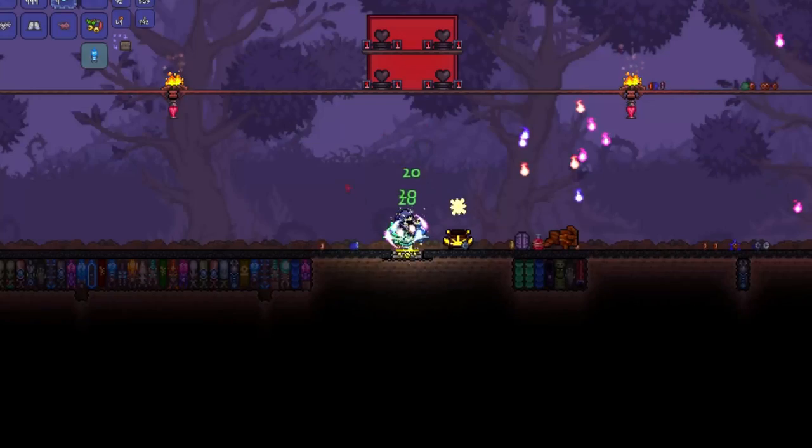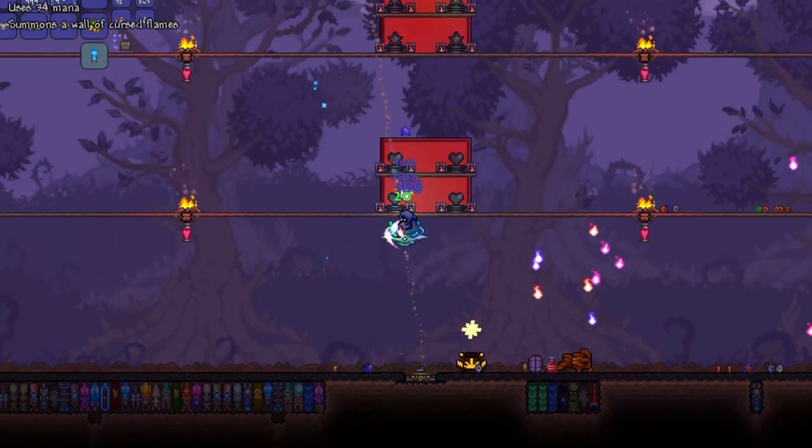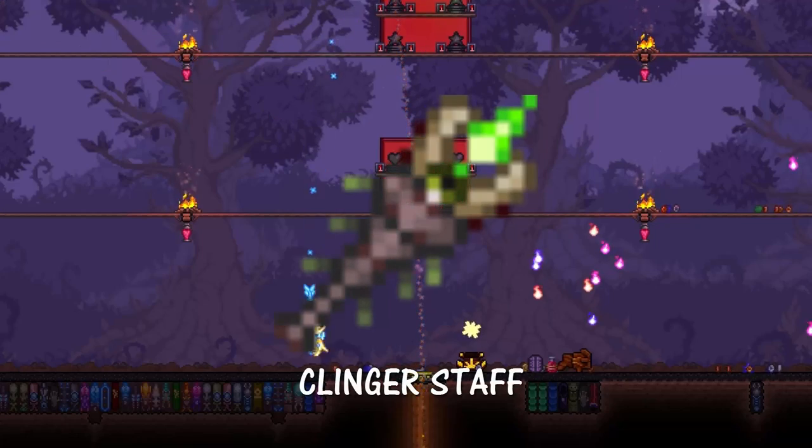Hi guys, it's Mr. TheEbonNinji here. I'm back with a tutorial on an item called the Clinger Staff.